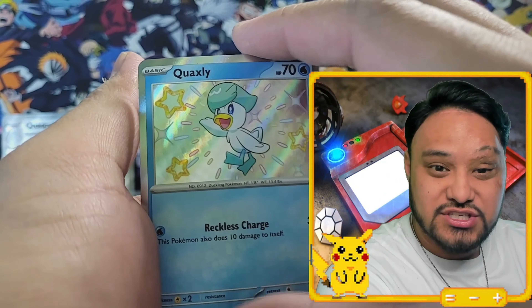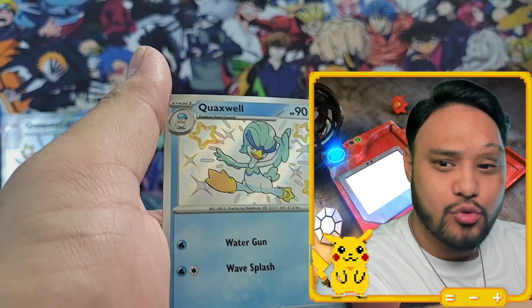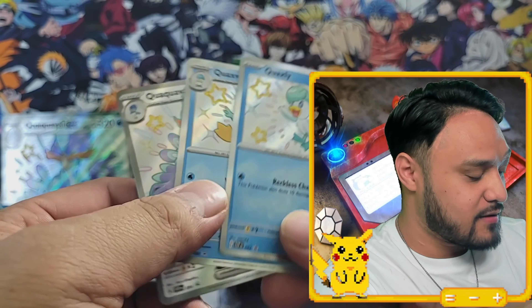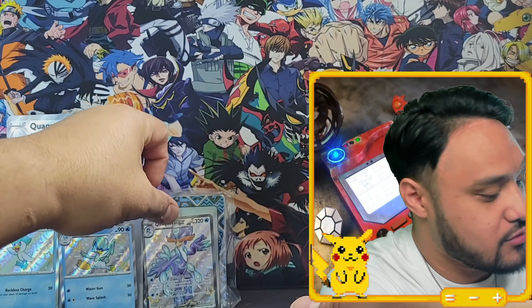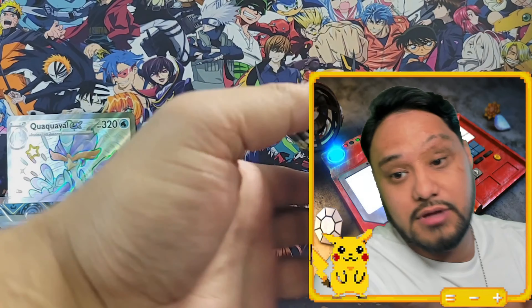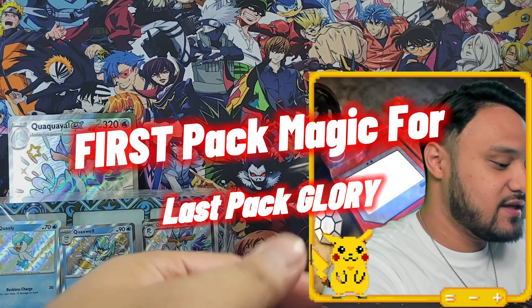How Quaxly starting us off going into Quaxwell and then Quaquaval — how in the heck do you say the name? Have they said it in the anime? Somebody comment below how you say this thing's name. Now, I'm not gonna put them in the box but I'll stick them here. In the background we have the oversized jumbo card and this nice card protector which I really like. Here are the eight lovely packs. First pack magic, last pack glory!